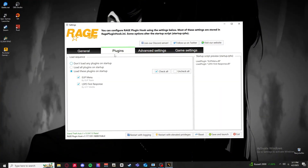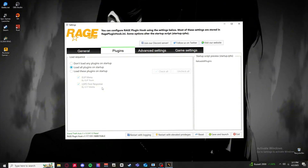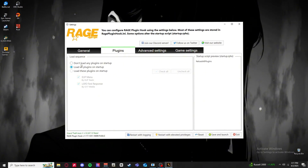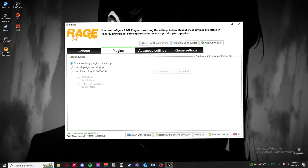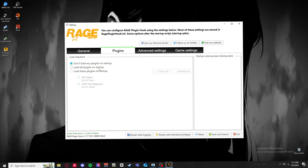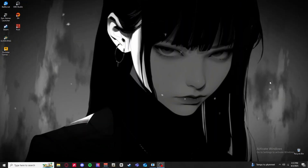Next, go to the Plugins tab. You may have plugins set to load on startup. I recommend if your PC isn't that good and you're crashing a lot, especially when launching the game and it's getting stuck, click 'Don't load any plugins on startup.' This tells the game to just run regular GTA 5. Once you boot up, press F4 then load all plugins, and you should be good. That's number two.